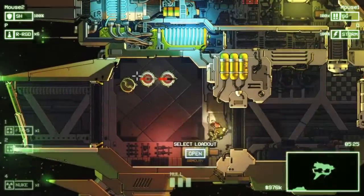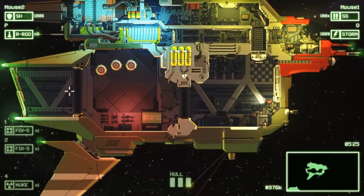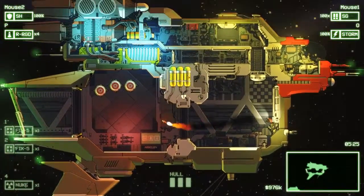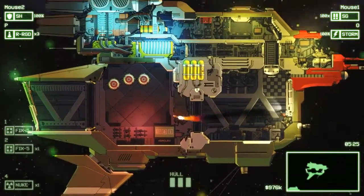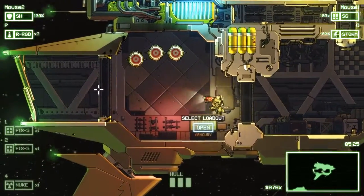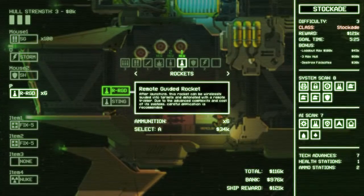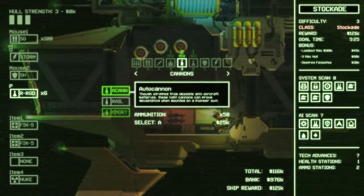These bad boys are pretty cool. Remember that Shift can enlarge your view with these. Here we have a good rocket that we ourselves can guide a little bit. When you need them, they're great. The rockets do a lot of damage to ship systems in particular, among other things — they're great for clearing a room, really good for blowing the crap out of systems.